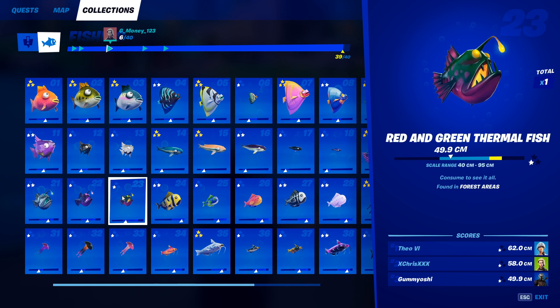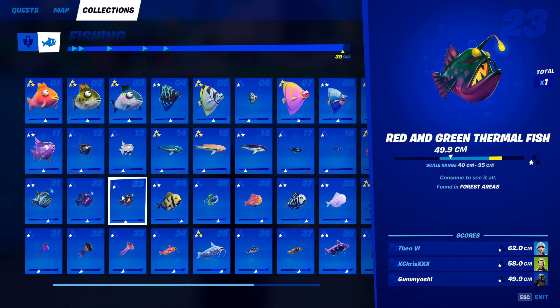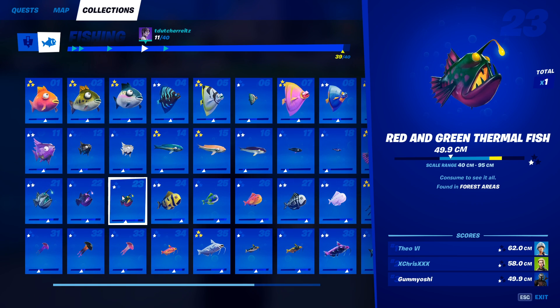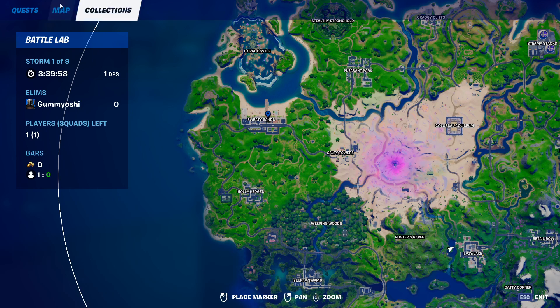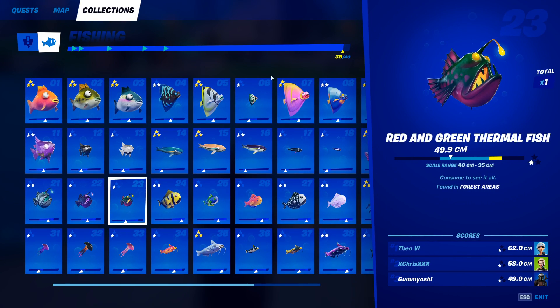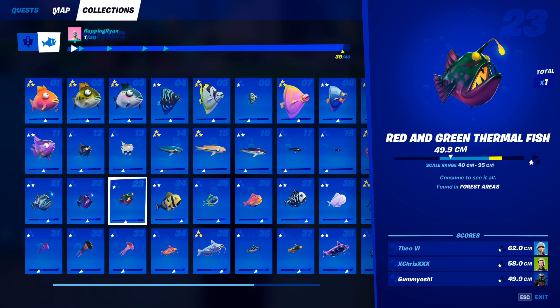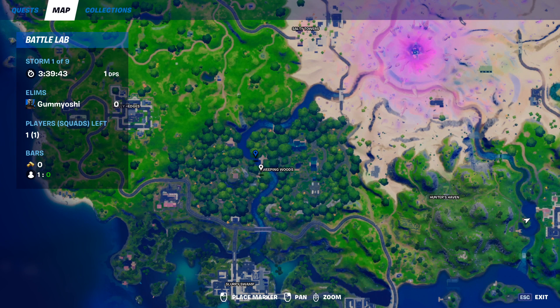Now we're moving on to our 23rd fish, the final one in the thermal fish section — the red and green thermal fish. To catch this one you need to come down to a forest area. Weeping Woods is the only forest area on the map and you're going to just need a normal fishing rod, though a pro fishing rod will increase your chances. Come to this river and there are a bunch of fishing holes around here. If you run out of them, leave the battle lab, come right back in, and then you will be able to start from the top.